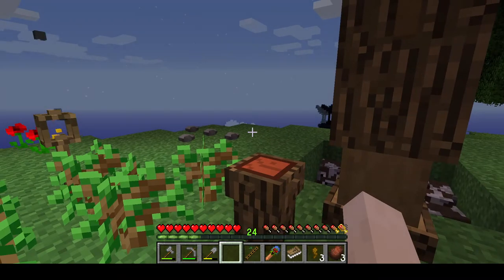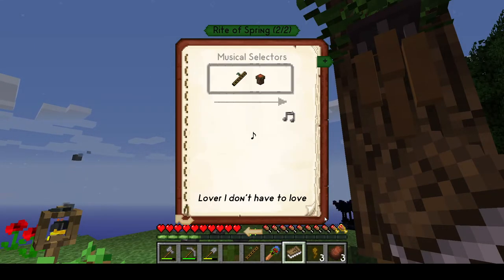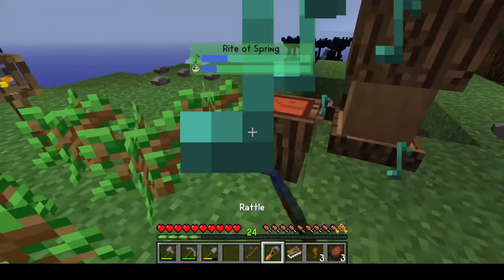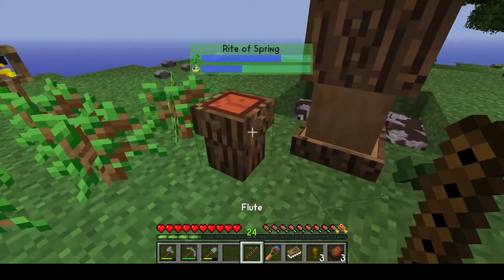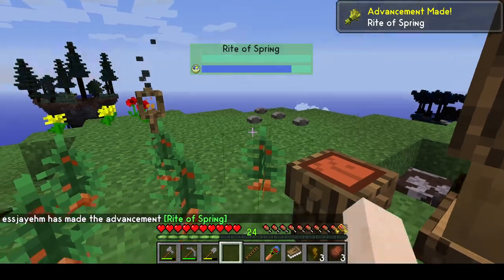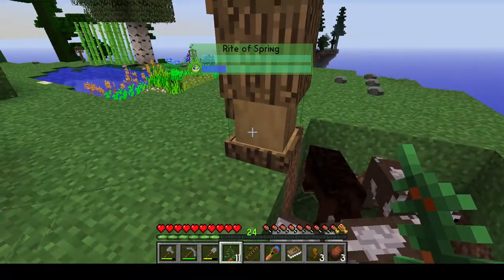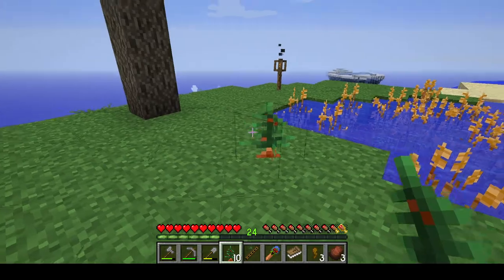Let's get some saplings placed down so we can transform them into red cedar. That should be enough. The Rite of Spring uses flute and drum — shift right-click flute, shift right-click drum, and there we go. I alternate between my rattle and my flute, which helps make music quite fast. And there we go — we've completed the Rite of Spring. I could have put wheat down by those cows to breed them, but I don't need more cows right now.